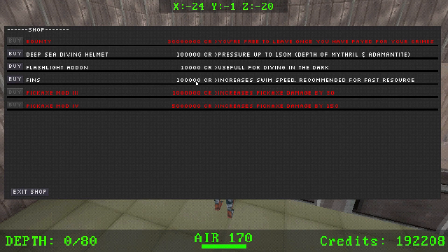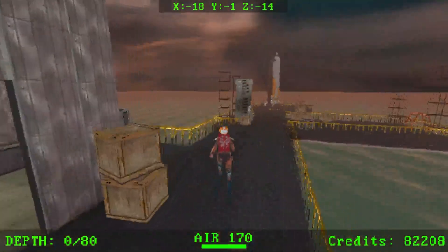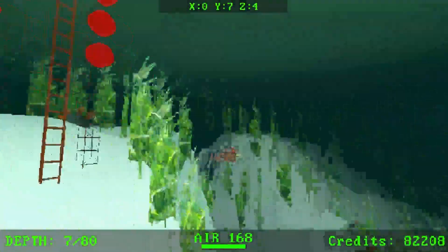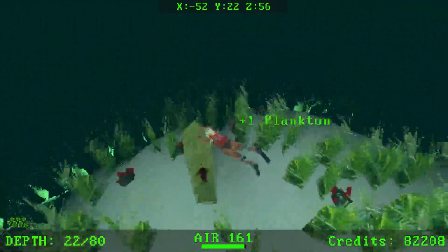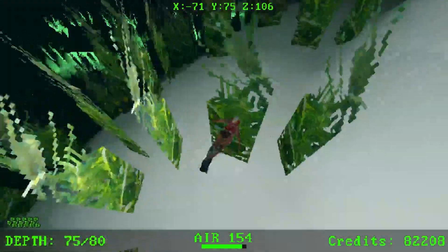I could swim a lot quicker now. Something tells me those guys down there talking are talking about the people that put me on this planet — like 'don't pay the bounty.' I'm much quicker now — I'm pretty sure I could outrun the sharks. What I'm assuming is that they're lying about being able to pay off the bounty — maybe they're just going to rob me.